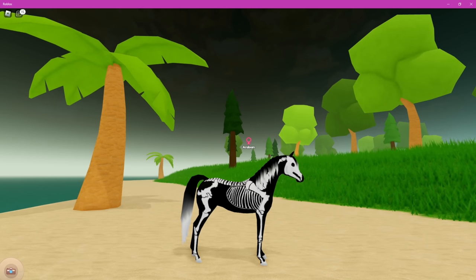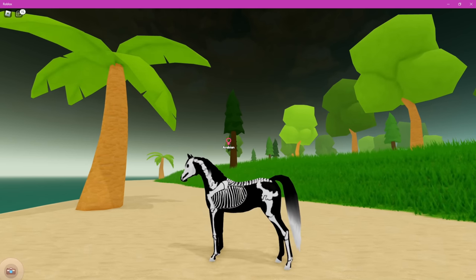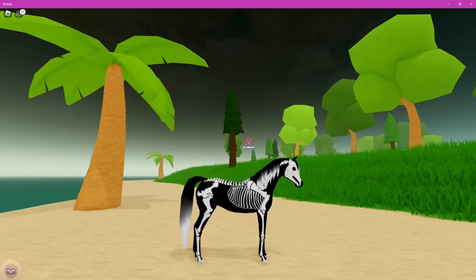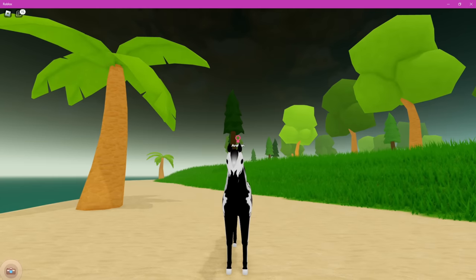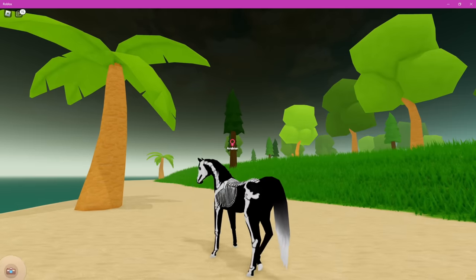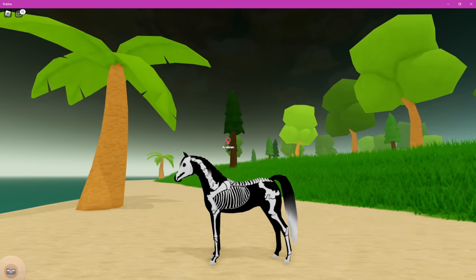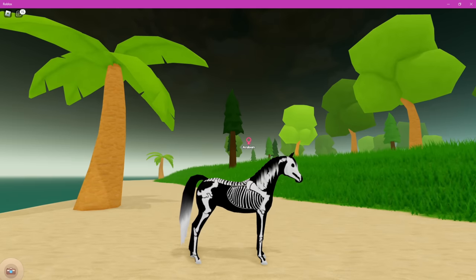This one — oh my goodness — this is a Skeleton Arabian, and it is unreal. It is so good. Look at its face — I love its face. They absolutely picked the perfect breed to be a skeleton horse. It's just incredible. I love the detailing — it looks so good, especially because it's got white hooves as well. Just perfect. So out of all of them, I do really like the Blood Moon Thoroughbred, but the Skeleton Arabian — they're pretty close, honestly.